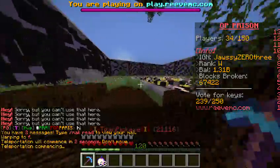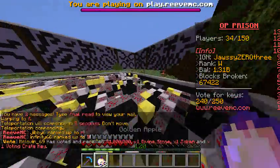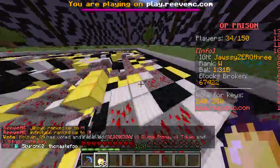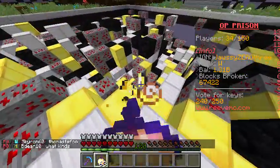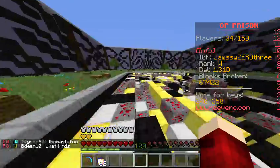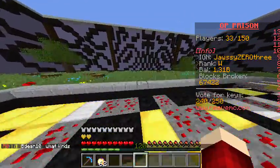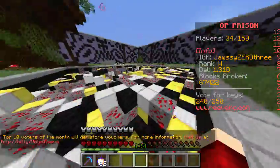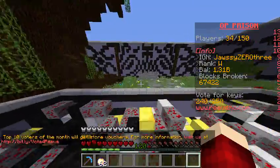Someone on Y - I want to be on Y, don't ask me why - see what I did there! Mine F has redstone and gold ore. This server is quite popular - I'll put the IP in the description below, I think it's playedreeve MC dot com.